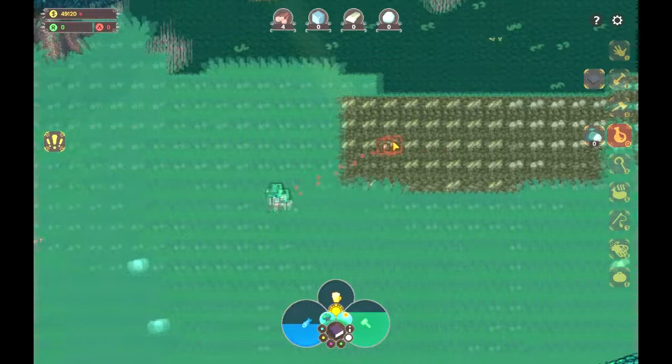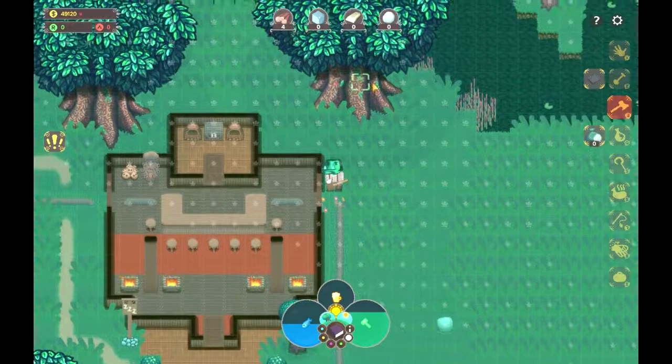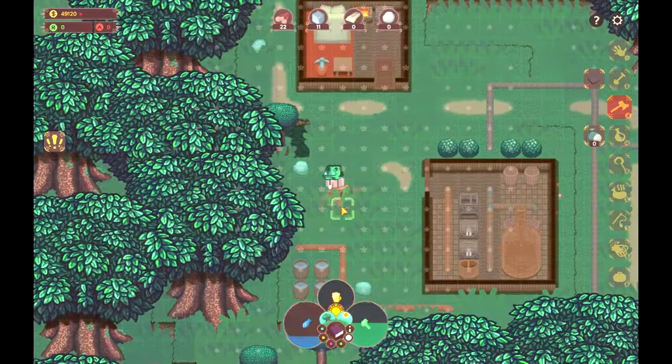Now we need to go and get ourselves some wood. We have four wood on us, but we need a lot more. So we're going to go and chop down some trees. Now you can't chop down the big trees, which is kind of annoying in my opinion. But maybe when you get a better axe later on, you can chop them down.